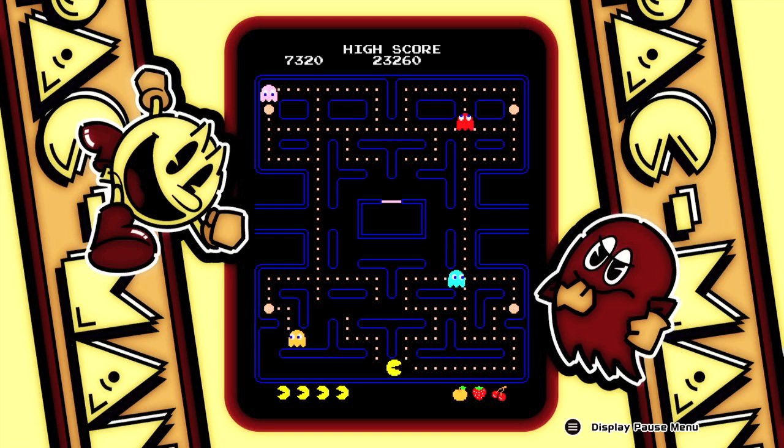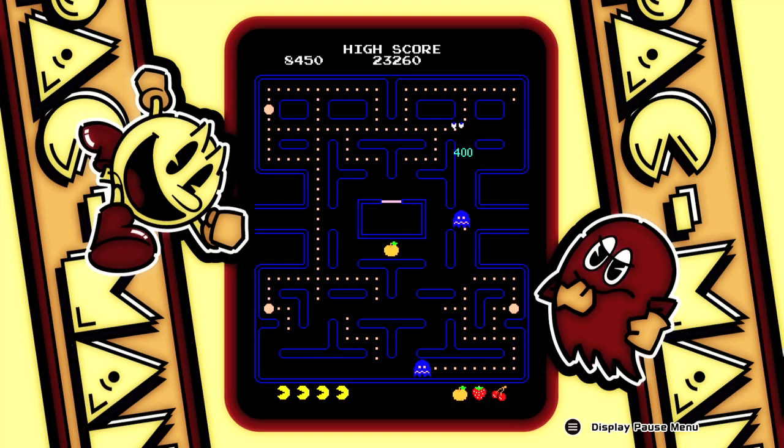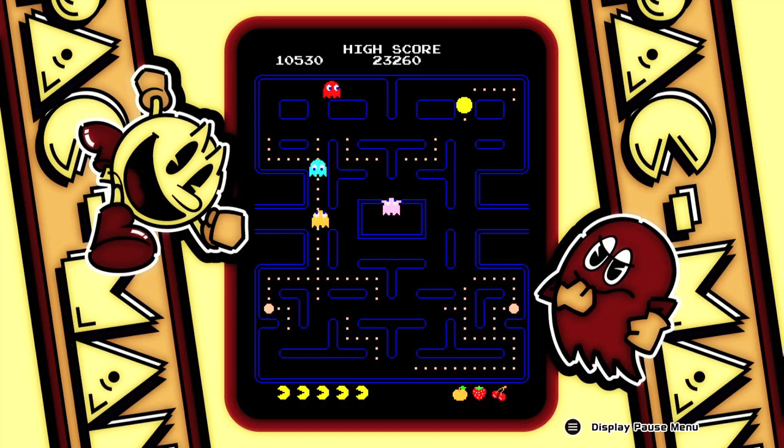Once you start up the third level, we have the orange to get. As you can see, we're repeating the same strategy where we're trying to get the bottom of the board first, and just grabbing as many Pac-Dots as we can until the orange spawns. Whenever a piece of fruit spawns, you want to grab a power pellet and then use the time allotted while the ghosts are able to be eaten to make a run for the fruit, because that's the most important thing — that's what the achievement is based on.